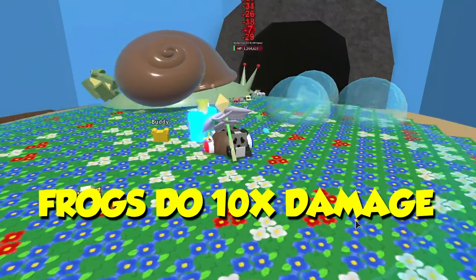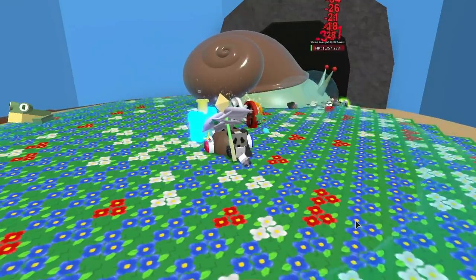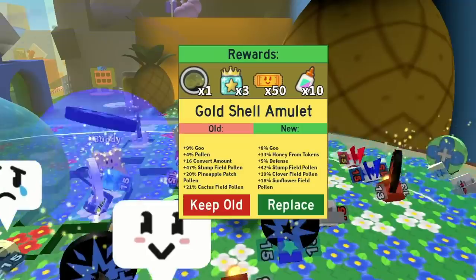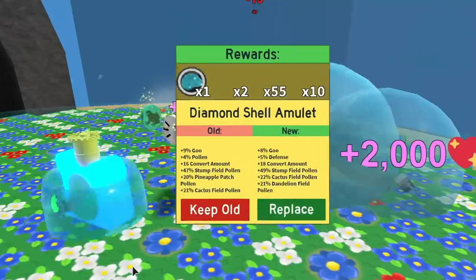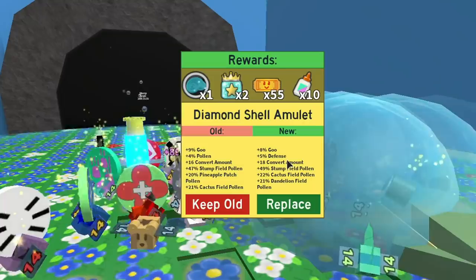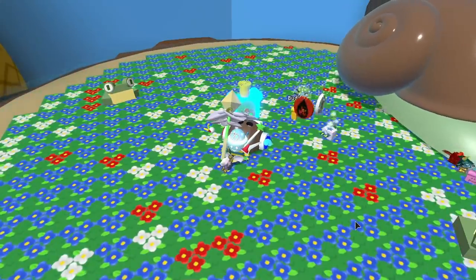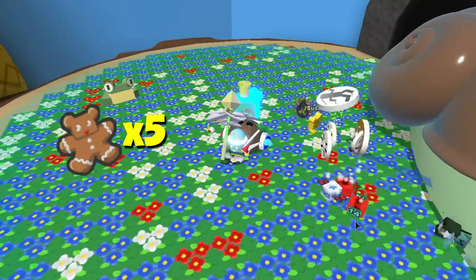The frog lets you pick up tokens and it also has a 10x multiplier on the snail, so it does some serious damage. Now why do you want to do the stump snail? Well, you get a bunch of star jellies and a lot of tickets, some glue, and depending on whether it's a diamond or gold amulet, you could get the supreme amulet. The amulets change depending on how many snails you've killed. Because of Beastmas, you're also going to get five gingerbread.